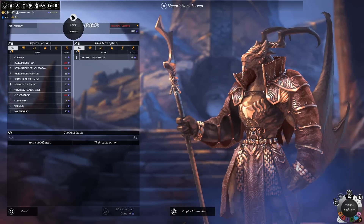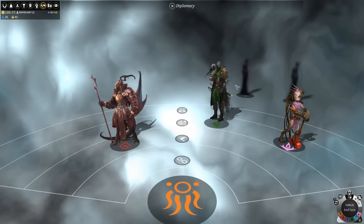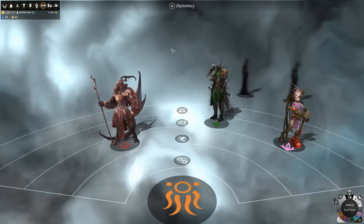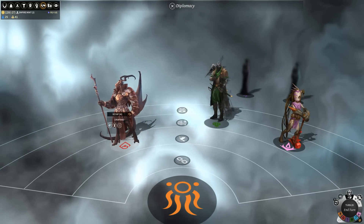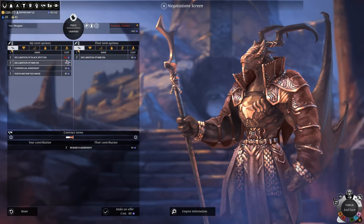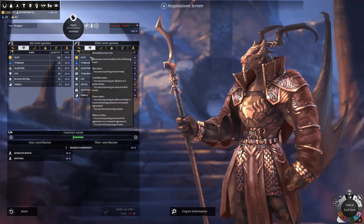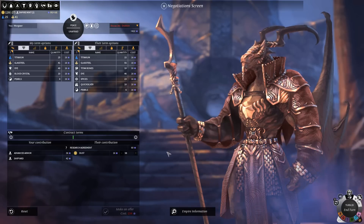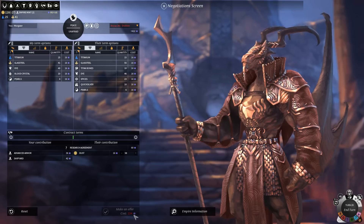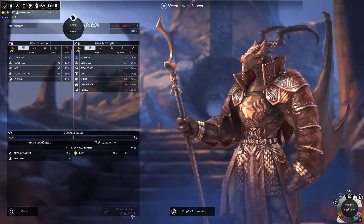I do think the diplomatic victory is sort of the worst thought out of the victory conditions. The best way to win is to make a lot of silly, little, ridiculous deals. We could make a deal where we offer a research agreement and give them advanced armor and shipyard in exchange for a little bit of dust. But you won't be able to spend enough influence making real deals to actually win — there's no scaling on diplomatic point gain based on importance of terms.